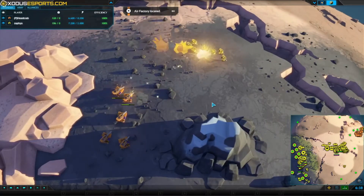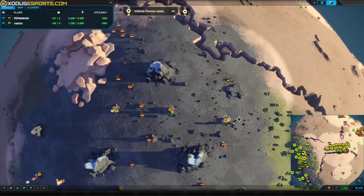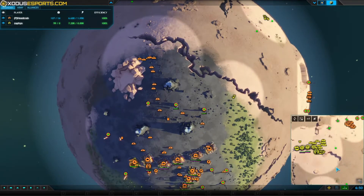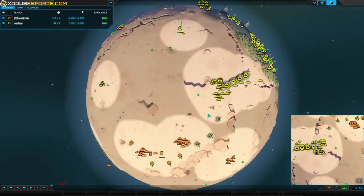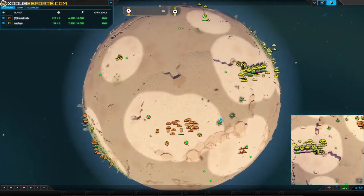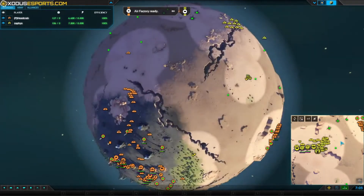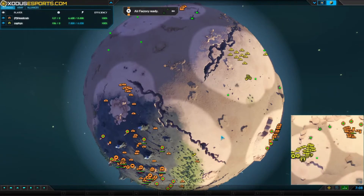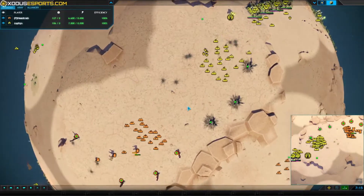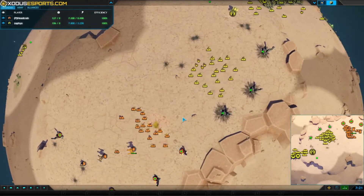I'd like to emphasize that Zaphis is moving his commander to this area with a lot of metal — that's very important. It's very important to use the commander as a weapon as well, because you can build stuff with him. Commander has a lot of HP and a lot of damage output. He now most likely might break this position, although there are two turrets which are very good, so we'll see.